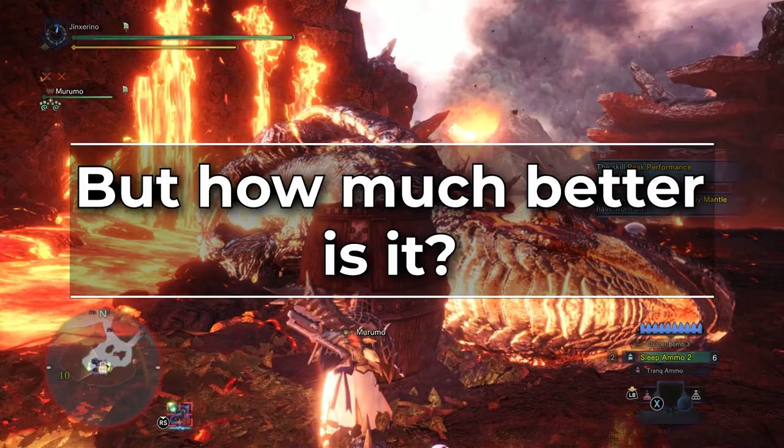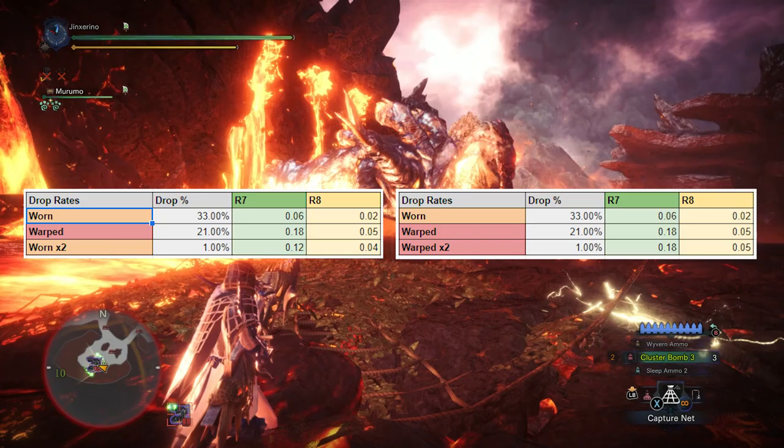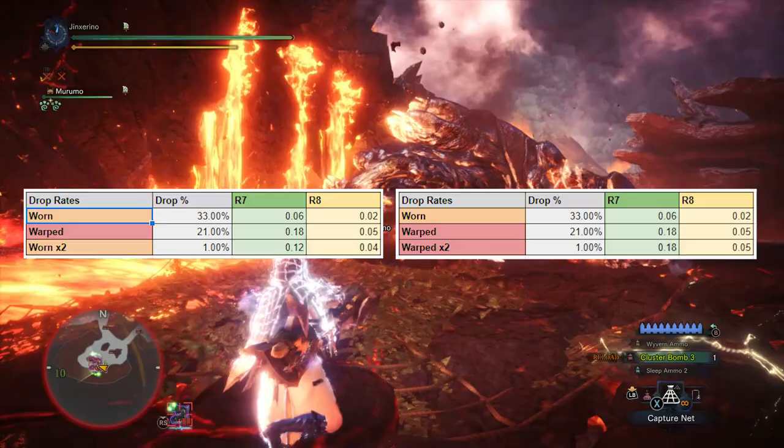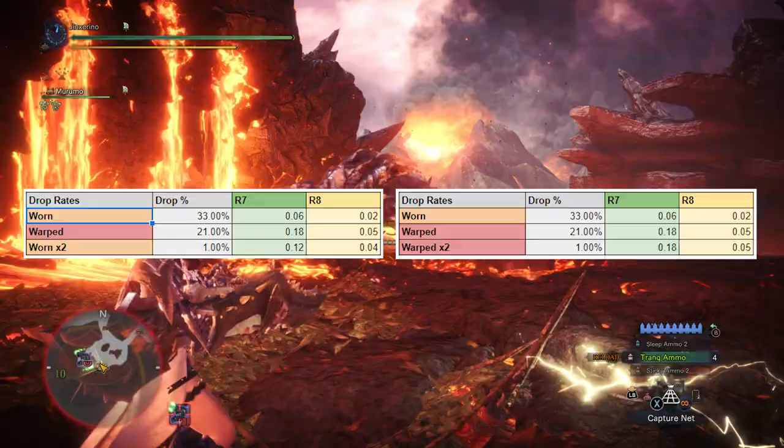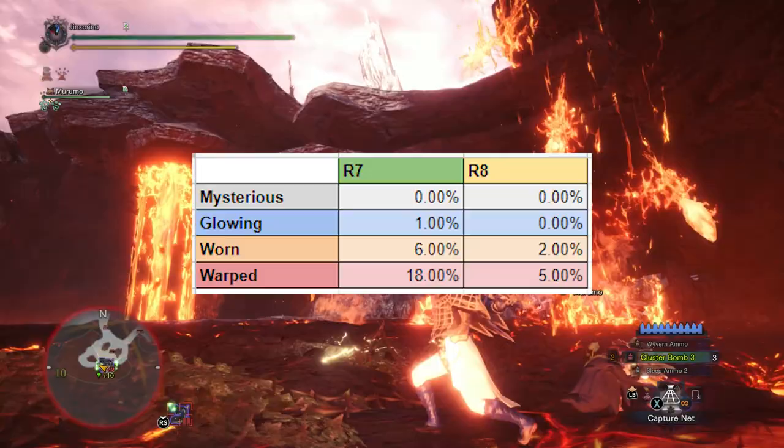In order to answer that question, we have to look at the rewards drop rates for each quest — The Greatest Chungus and The Name's Lava Sifu. On the left we have the drop rates for the Chungus quest, and on the right we have Lava Sifu drop rates. The drop rates are exactly the same with one key difference: AT Sifu's quest drops you two warped decos guaranteed instead of two worn decos. This is a very big deal.